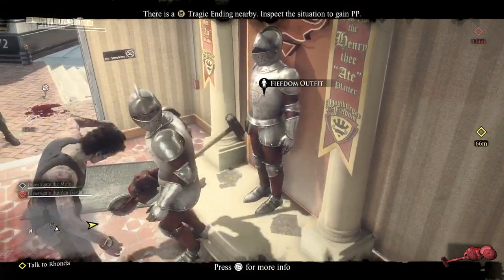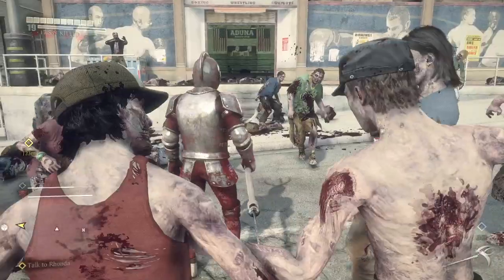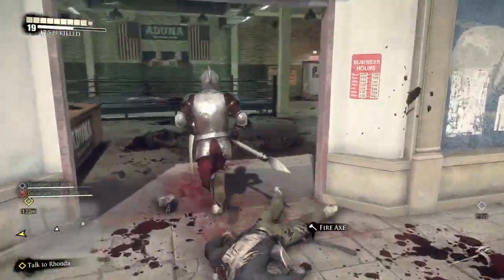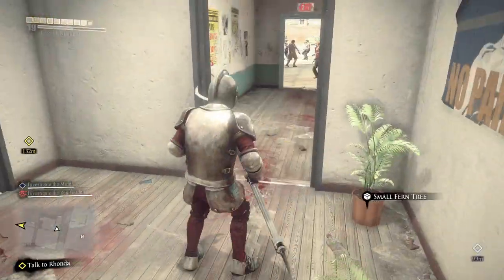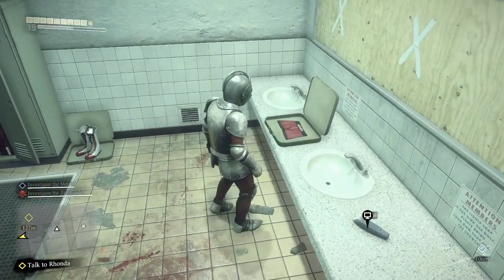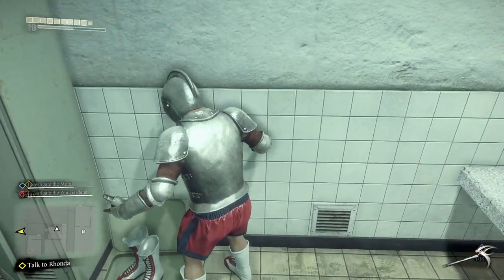Moving a little up the block is the boxing gym. Inside there's some pretty cool stuff — head to the back and find the locker room. Inside are a few new items. You have the boxing shorts near the sink, as well as the Mexican wrestler boots.